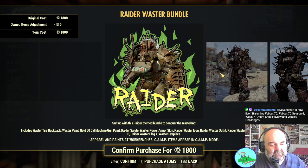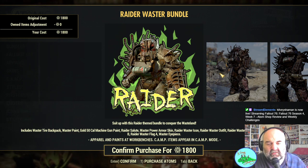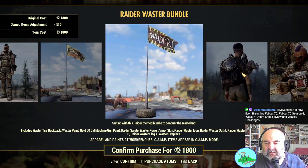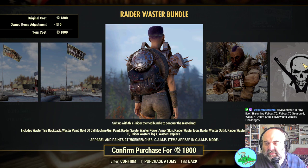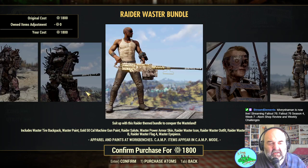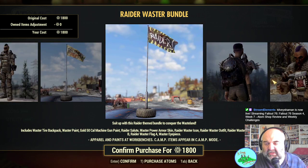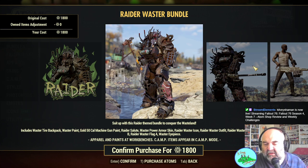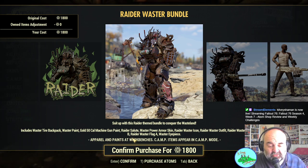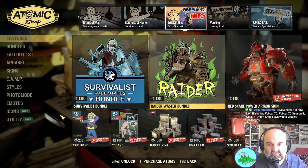The Reader Waster bundle includes the waster tire backpack, a waster paint, a gold .50 cal machine gun paint, a reader salute pose, an icon, an outfit, and a drama flag — actually two flags — and a waster eyepiece. That was that, fair enough for 1800 atoms.